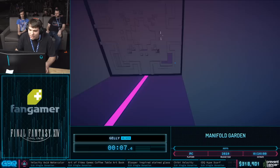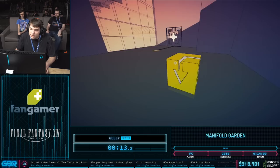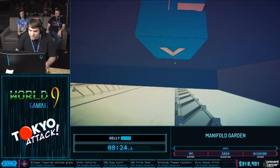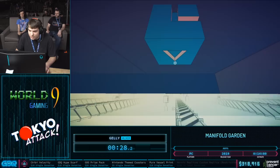So welcome to Manifold Garden. You may notice a couple of things from the get-go. One of the intended things is using gravity. This is terribly important as A, I can't jump, and B, falling is about five times faster than sprinting. So I need to make sure I get that going. The other thing is that this game is non-Euclidean, meaning things wrap around in the X, Y, and Z plane.